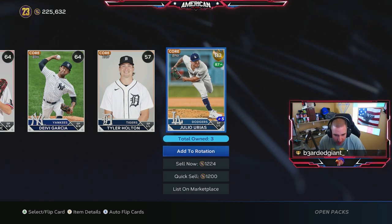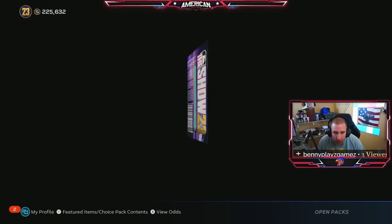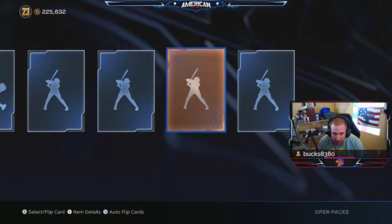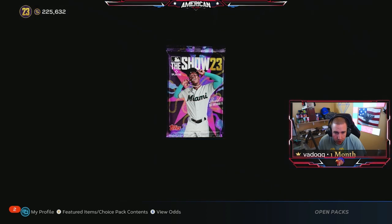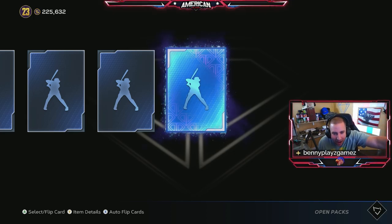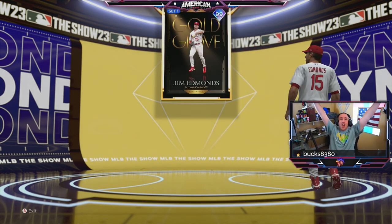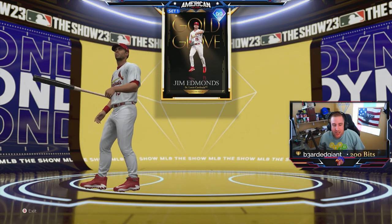First pack we get a Urias — 83 overall gold. Next packs — just bronzes. A gold equipment could go for something — 604, we'll take that. You definitely get a lot of vouchers, you get 40,000... oh damn, we got a diamond out of our pack! What is it? Oh okay — 99 gem Edmunds! Let's go, out of a standard pack — GG!